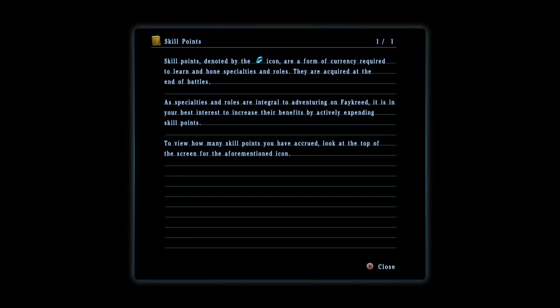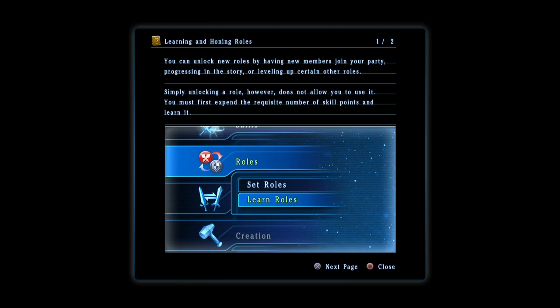Now loading. Skill points are denoted by the Diamonds — they are a form of currency required to learn and hone specialties and roles acquired at the end of battles. They are integral to adventuring on Faycreed. It is in your best interest to increase their benefits by actively expending skill points. Unlock new roles by having new party members or progressing and leveling up.